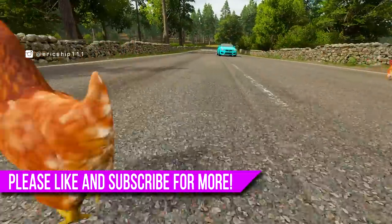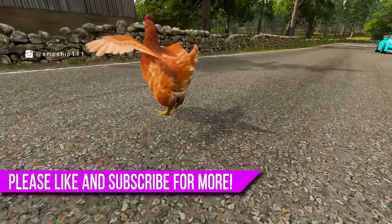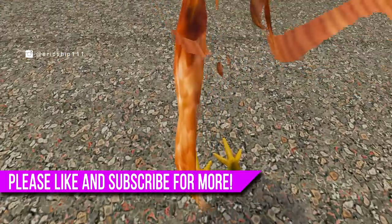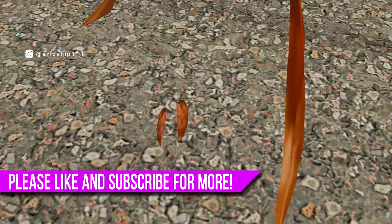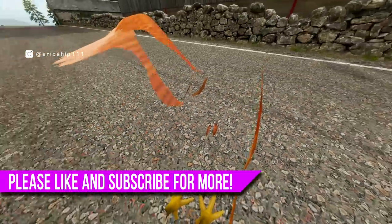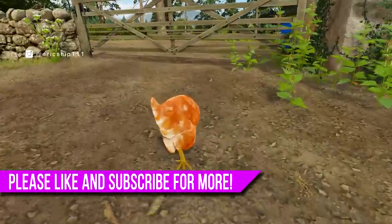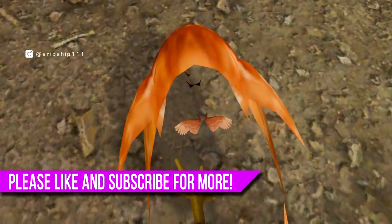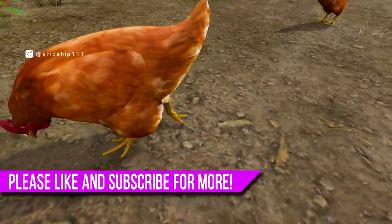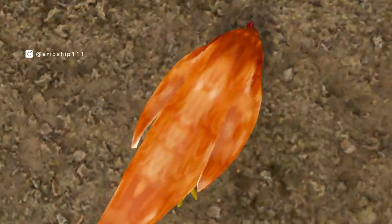So there we have it, guys. Seven hidden secrets, easter eggs, glitches, and funny moments that you, the subscribers, have sent in for Forza Horizon 4. If you guys did enjoy this video, please make sure to smash the thumbs up button — that would really help me out. And remember, if you guys have any clips that you want to send to me, all of the links will be down in the description below. Any social media will do, and I look forward to all of your submissions. Anyways, if you guys would like to see more Forza Horizon 4 content right here on this channel, make sure to click the subscribe button with notifications turned on. That way, you won't ever miss out on another video that goes live. And I hope to see you guys in the next video. Peace.